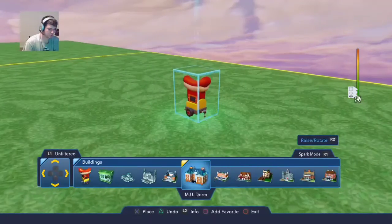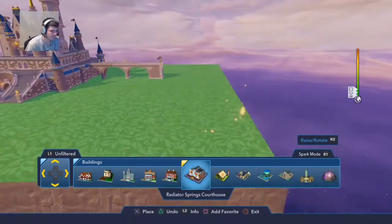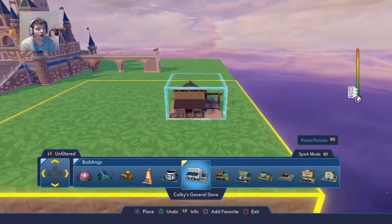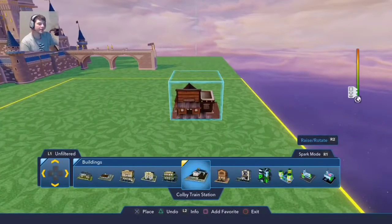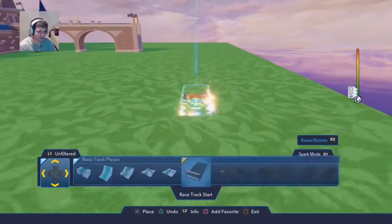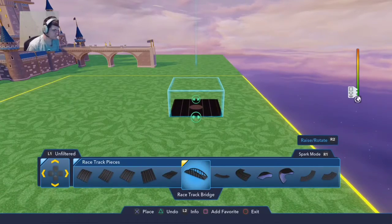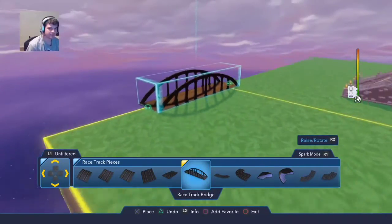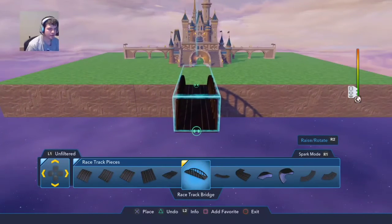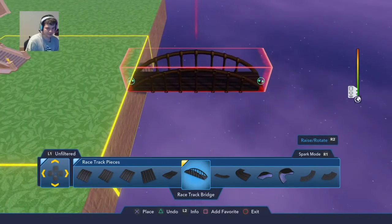These are incredible — okay, this is exactly what I was thinking. Luigi. So this is Lone Ranger, Toy Story. I think Toy Story will get their own little part. This is where the bridge will be, and then I'm going to decorate it. Okay, so it has to be lined up exactly to the point.